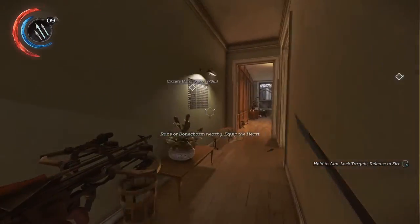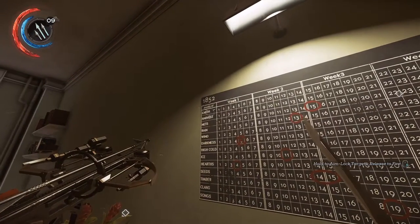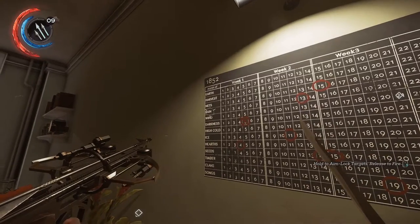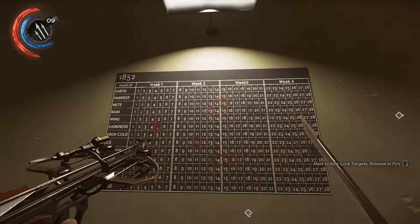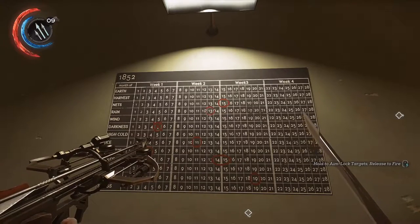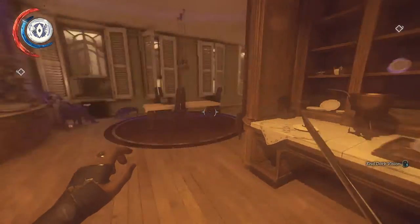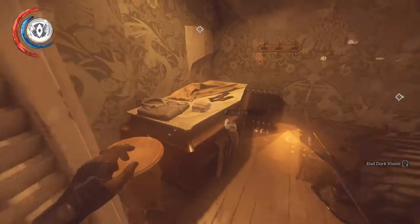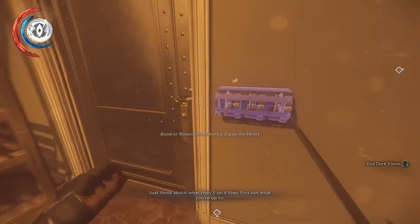To find out the code for the safe room in the Black Market Shop: the first number is always 4, so you go down 4 — 1: earth, 2: harvest, 3: nets, 4: rain. Going across the rain row, you see 1, 3. So our code is 4, 1, 3. There are a few other things in this apartment that you can loot if you are interested, but nothing of significant value other than a heavy pouch with 30 coins in it. So we have our code: 4, 1, 3.